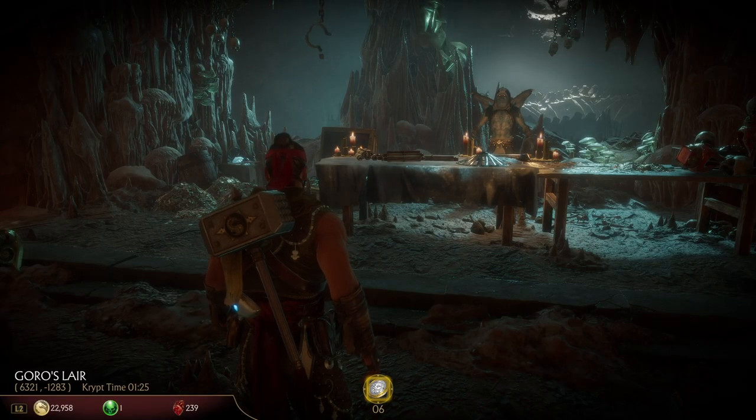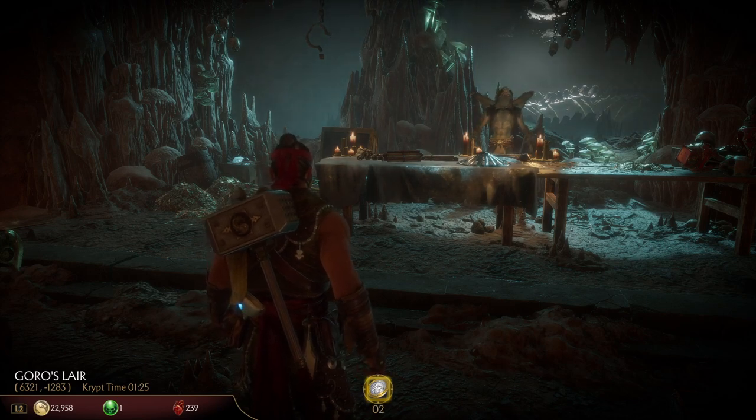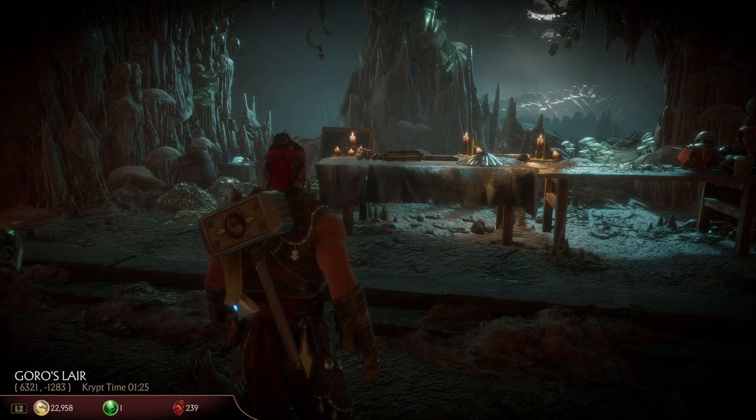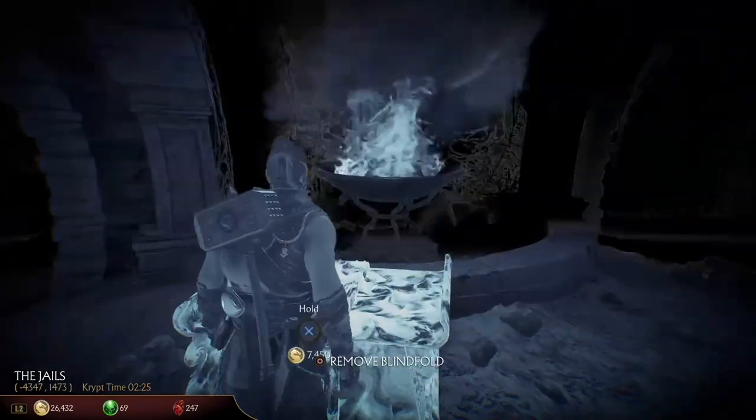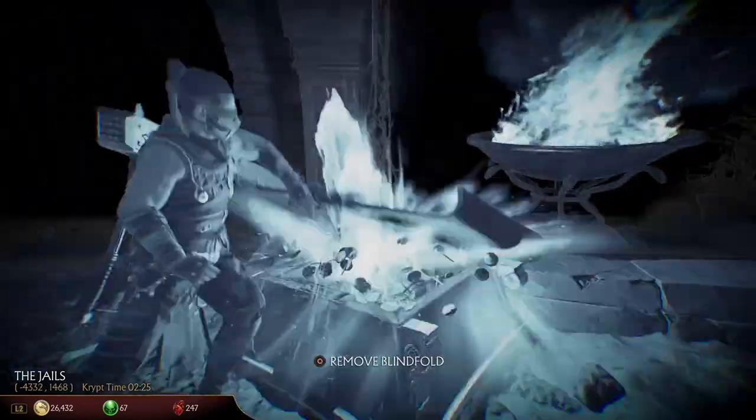If you are using the Collector's Coin to make him appear, he will only be available for a minute. After the minute is up, the timer at the bottom of the screen will run out and he will disappear. I'm pretty sure I got all my Collector's Coins and trade items from the invisible chest you get while wearing the blindfold.